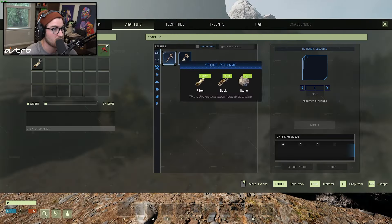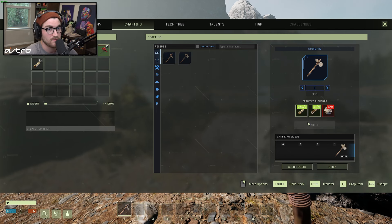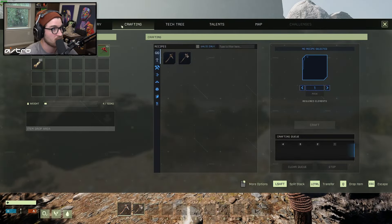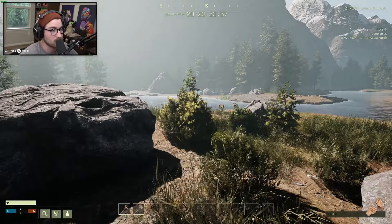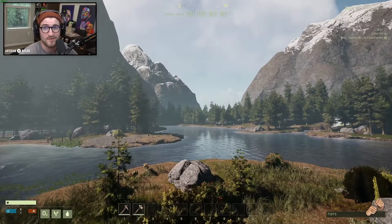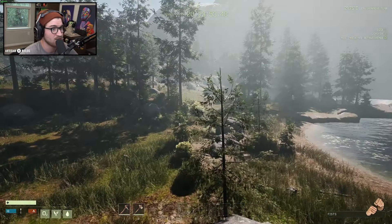If you guys are just joining us, click the sub button as well as the notification icon to be notified whenever the next Icarus survival video goes live. We're also going to be doing a giveaway since this game is huge — all you have to do is leave a comment down below. I see a deer right there — look how beautiful that deer is, he's about to go for a drink. Can I kill him? We can make a pickaxe, we can make a hatchet.